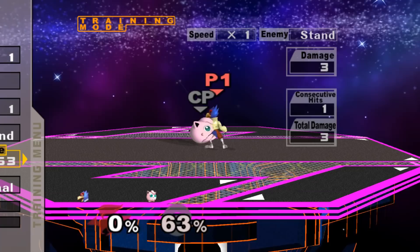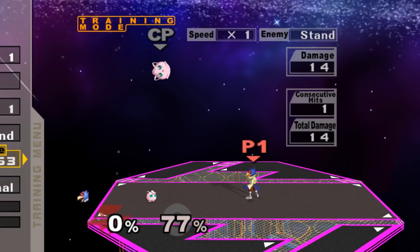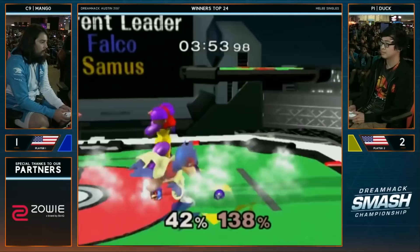Next up we have Up Smash. Falco's Up Smash has a bad reputation for a few reasons. First, it's nothing compared to Fox's Up Smash, which is one of the most powerful kill options in the entire game. On top of this, Up Smash is weaker than Down Tilt and has 9 frames of additional end lag. Still, I think the move is fairly underrated.